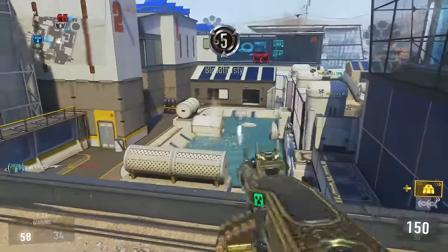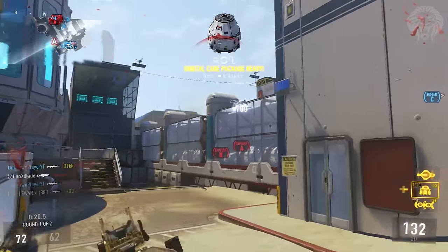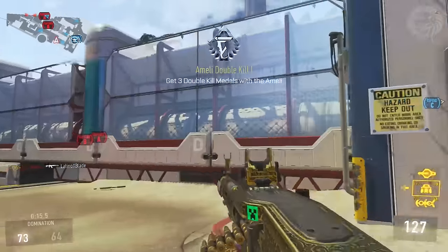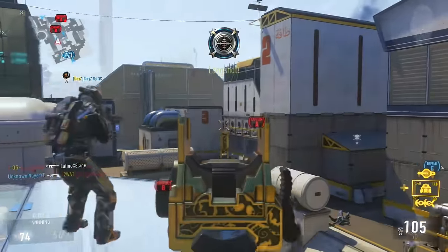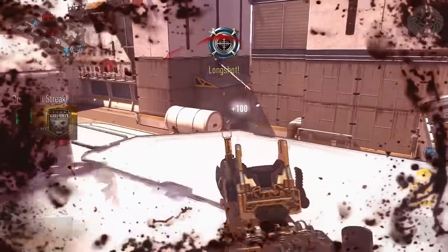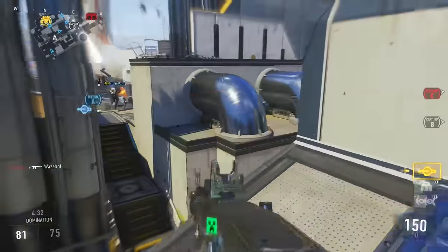It also has an increased magazine — 150 rounds, which is quite big. But again, LMGs are very very bad in this game. There's no Sleight of Hand, no way to speed up the reload, and eventually they're just going to run out of ammo. With extended mags you can go up to 225 bullets, which is quite enormous for an LMG, and you can get a lot of kills within 225 bullets, but even still it doesn't make the weapon very viable.